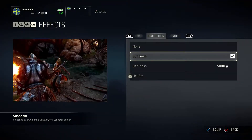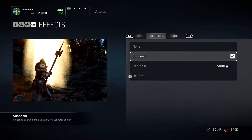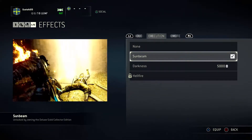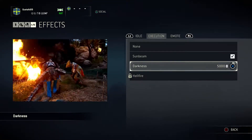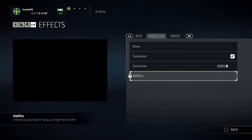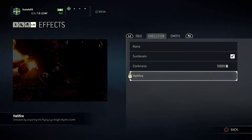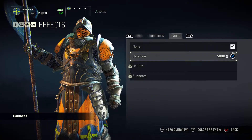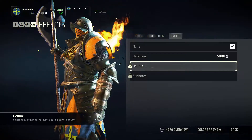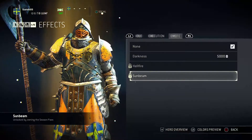Execution effects: Sunbeam you get for purchasing the deluxe, gold, or collector edition. The effect isn't that big when actually in the game - it's quite discreet. Darkness once again is 5000 steel. And Hellfire, which just looks badass. Then we have further emotes - unfortunately you can't actually see it with any emotes. Hellfire once again. Sunbeam you get for purchasing the season pass, which is the gold edition or collector edition.